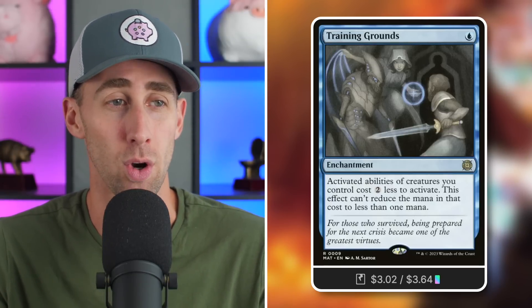First, we're going to talk about Training Grounds, just as an example to set the groundwork for why this combo is so crazy. Training Grounds is an enchantment that was reprinted pretty recently for just a single blue mana — it used to be around $20. It reads: activated abilities of creatures you control cost two less to activate. This effect can't reduce the mana cost to less than one mana. It's a very powerful card, especially for commanders with expensive activated abilities, like Thrasios, whose four-mana activation gets reduced down by two.